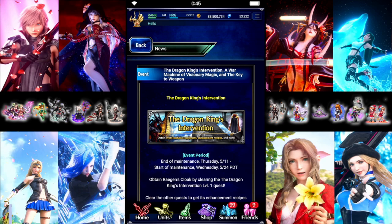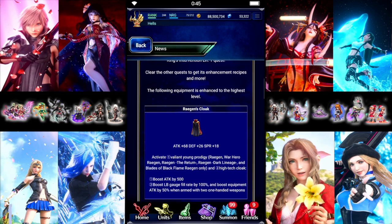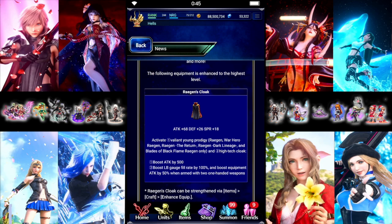We have some more events. The Dragon King's Intervention — we're going to have Regan's Cloak: 68 Attack, 26 Defense, 18 Spirits. For Regan, all versions, it looks like 500 Flat Attack, so this is going to be really good for anybody that uses Regan. Everybody else will be able to get 100% Fill Rate and 50% Dual Wield. Pretty nice accessory.